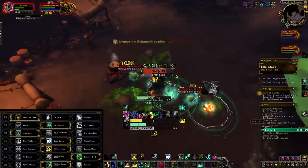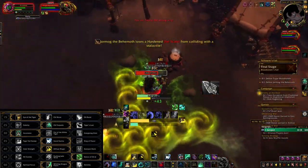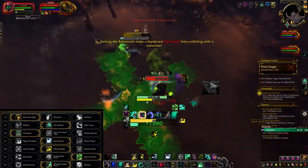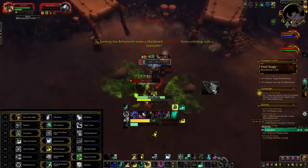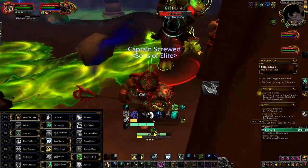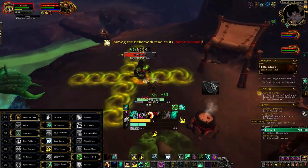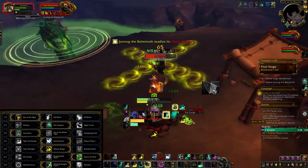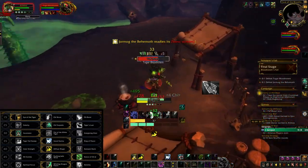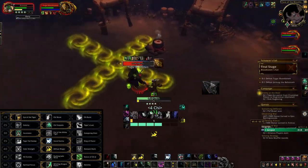Next up we have Good Karma — this is basically a must-have; without it you will probably die a lot. Next up we have Diffuse Magic — both of these bosses do magic damage so it's kind of necessary. Next up we have Dance of Chi-Ji — this is also a necessary talent because it allows us to do a lot of AoE damage and clear the adds very fast. The last talent is Whirling Dragon Punch, which gives us another spender — the other two options are just not as good.